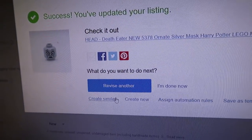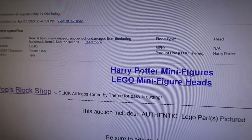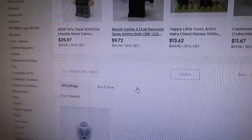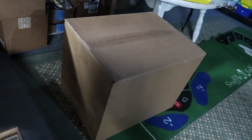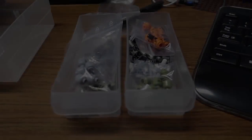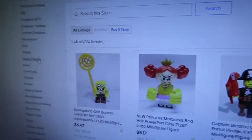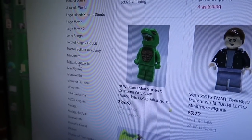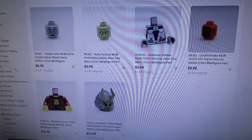It's taken about 15 minutes but I've got it set up. When I'm ready to do the next listing I just hit create similar and it'll copy everything - I just change the name and photo. Down here I click Harry Potter and it brings me right to all the minifigure heads listed under that category. A box arrived at my door from my work to put stuff in. I've pretty much filled these drawers up and here's the big reveal - the store with these competitive prices on eBay.